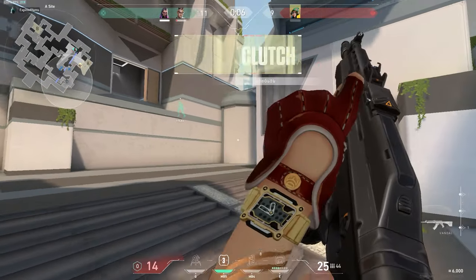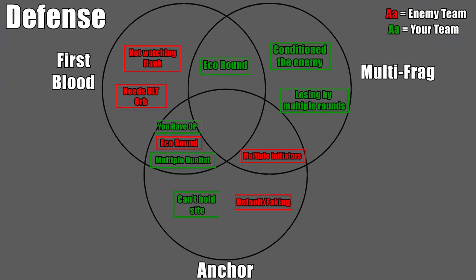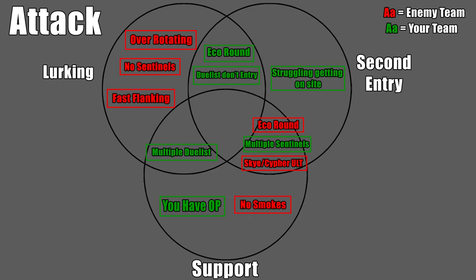That's every role you need to know when playing chamber. If you weren't taking notes, that's fine — just take a screenshot of this. This diagram can be pretty intimidating at first, so let me go over it. The text in green is for your team, while the text in red is for the enemies. So let's say the enemy team has multiple initiators — you would look for the red text that says 'multiple initiators' and see that you can play either multi-frag or anchor. Now let's say your team's on an eco round — the diagram shows that you can play first blood or multi-frag. Here's a diagram for attack as well. Ideally you'll memorize most of this so you won't have to refer to the diagrams, but it's a great resource until then.